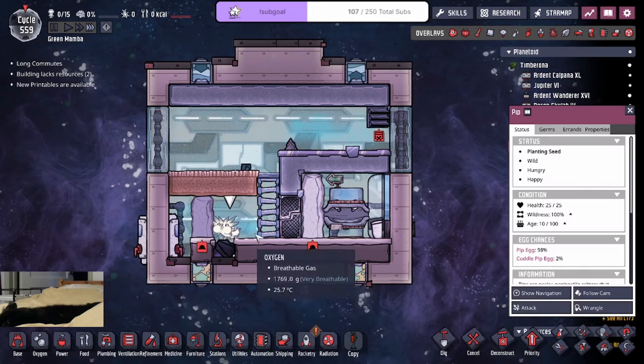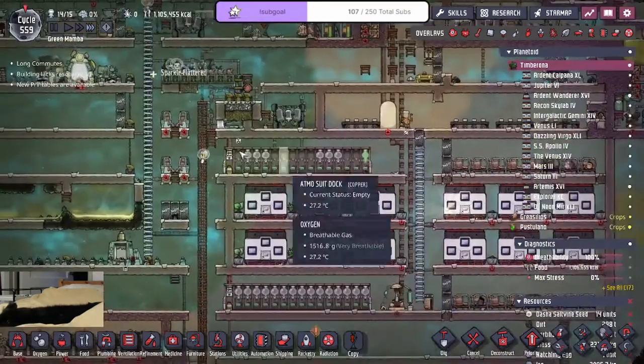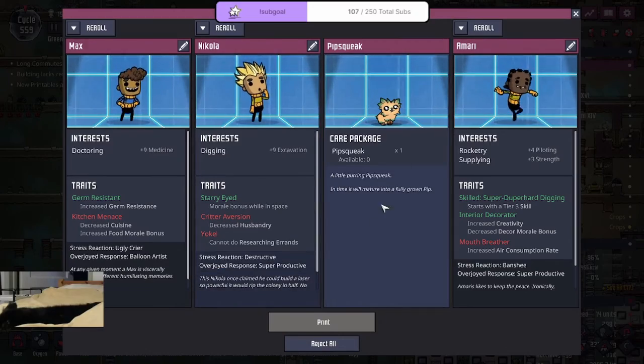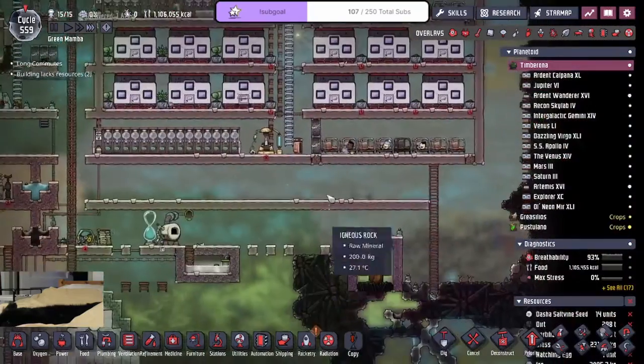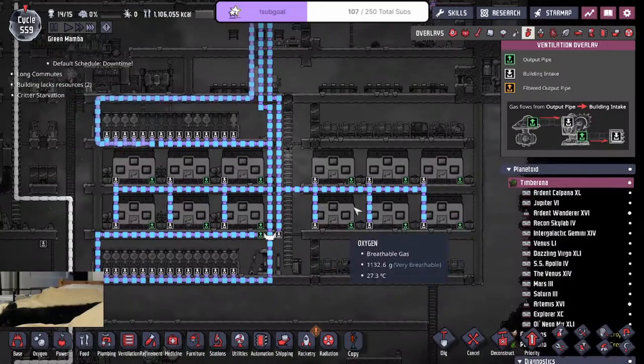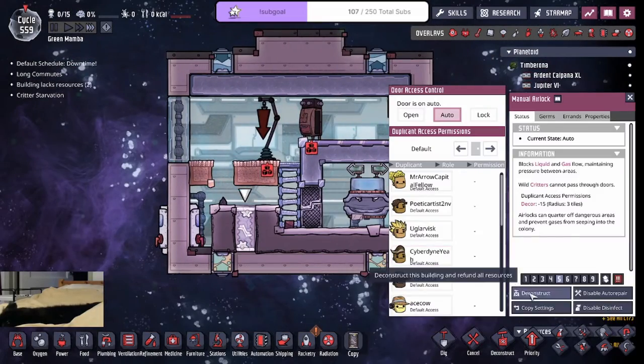Hey, there it is. And immediately we wrangle him. Mighty Stew's taking notes. Another pip? Do I want this guy? I don't know if I want this guy — he's probably going to cause too many issues. All right, so the oxygen looks healthy. That's a good sign. Back to here.